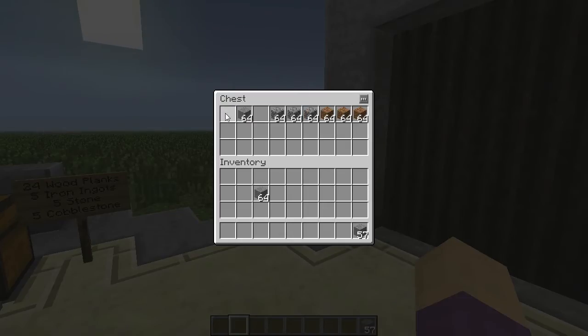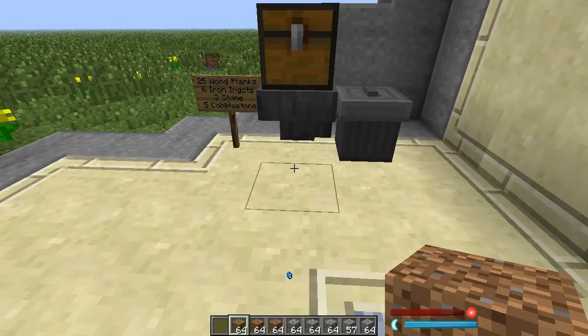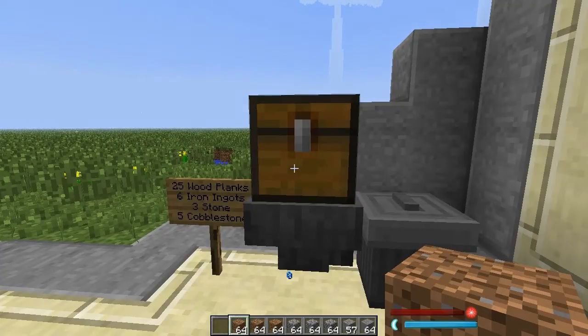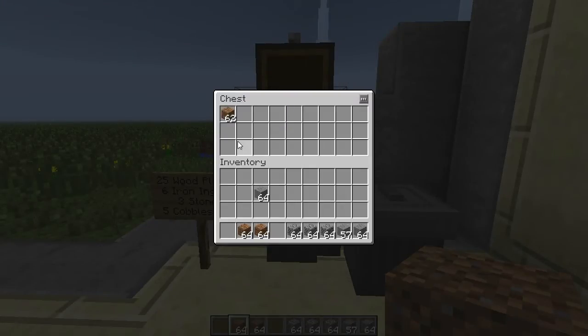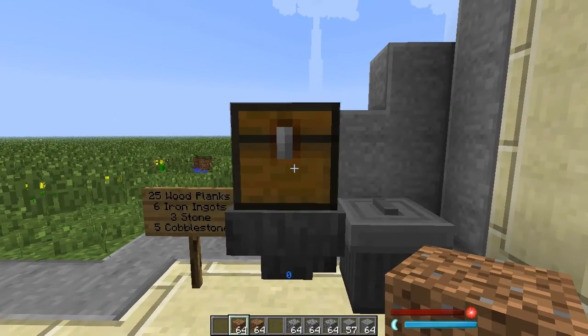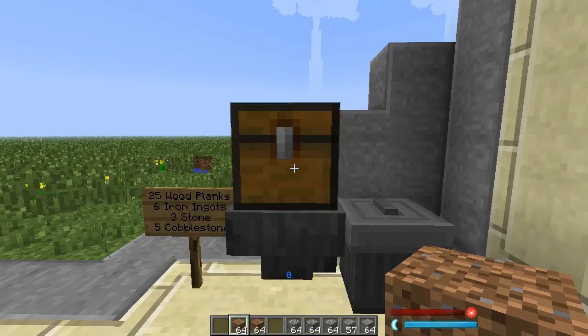I'm going to grab some example blocks and get some garbage to get rid of. This is a simple above-ground solution that uses a trapped chest — not an ordinary chest, a trapped chest. The trapped chest is very useful because if it's open, it puts out a redstone signal. That means if I throw some dirt in, as long as I have that chest open, that dirt never goes anywhere. If I close it and open it, you'll see some disappeared. It's slowly being pumped into the trash can and deleted, but I have an emergency stop mechanism. It's a very elegant solution at a lower cost than other options.